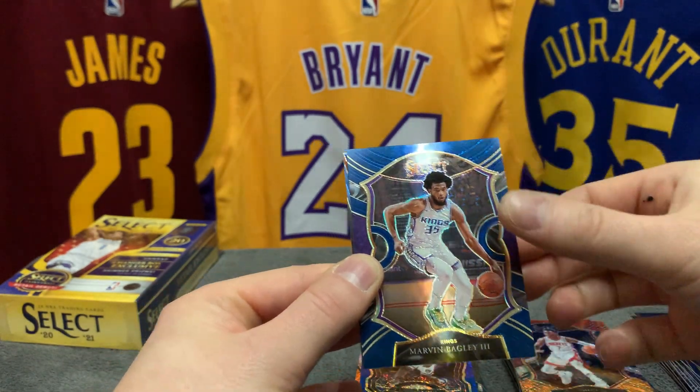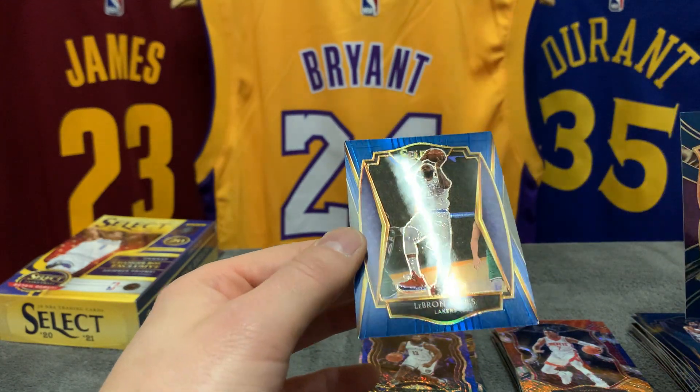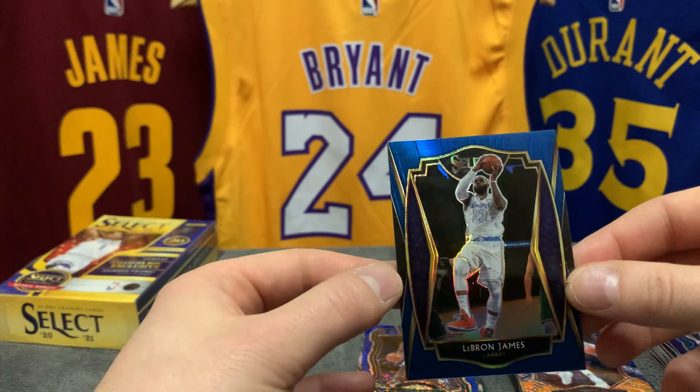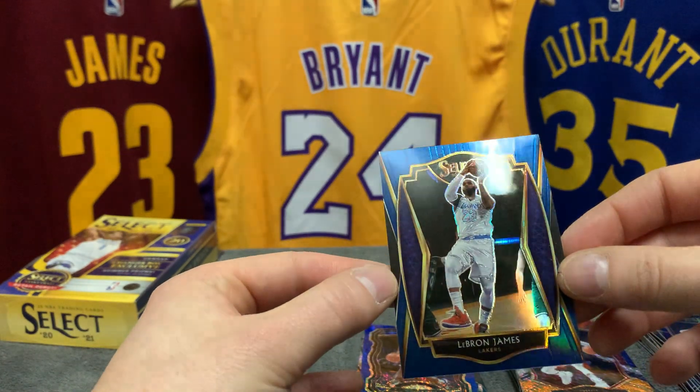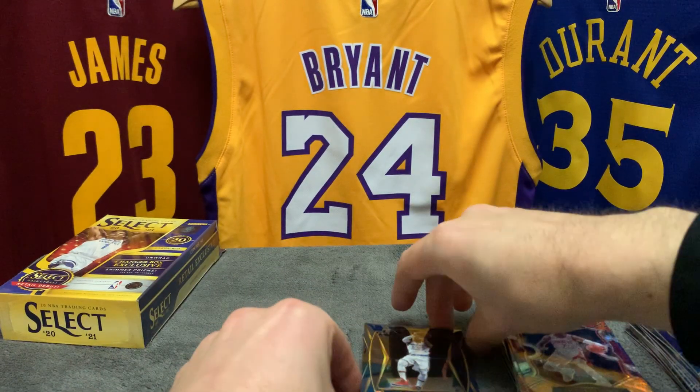Marvin Bagley is our retail silver, and our second retail silver is LeBron James — oh, nice, premier level also. Gee, we're gonna need more than four top loaders. That is a huge card.